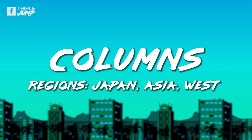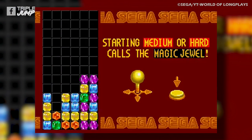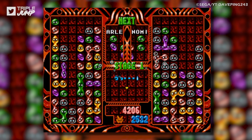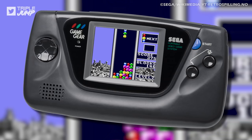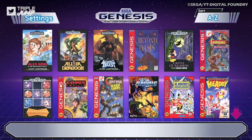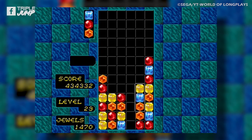Number 53: Columns (Japan, Asia, and Western). Columns was Sega's answer to Tetris, and it wasn't a bad one — different enough that it didn't feel entirely derivative, yet offering a similarly compelling experience. However, it was far from the best falling-block puzzler out there — heck, it's far from the best on this list. As a filler title the Mega Drive Mini could do far worse. Columns has a nice soundtrack, is perfect for pick-up-and-play time-killing, and is a genuine part of Sega's legacy, as it was the pack-in title for Sega's Game Gear.